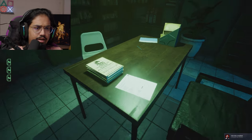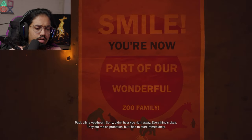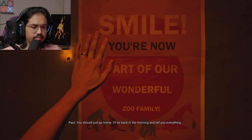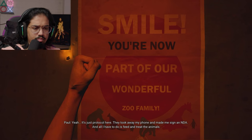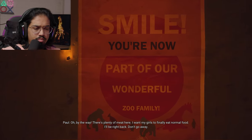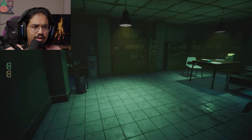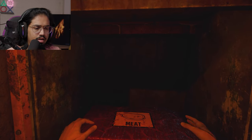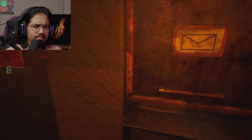Check the next enclosure — access added. Paul, you entered there who knows how long ago and you're not answering calls — I'm worried. Lily, sweetheart, sorry — didn't hear you right away. Everything's okay; they put me on probation but I had to start immediately. You should just go home — I'll be back in the morning and tell you everything. But I saw them lock you up — it's not normal! It's just protocol here. They took away my phone and made me sign an NDA, and all I have to do is feed and treat the animals. By the way, there's plenty of meat here — I want my girls to finally eat normal food. Put a meat brick aside for Lily. Give Gina a kiss from daddy — it's time for me to work. Task completed.